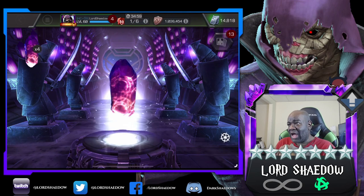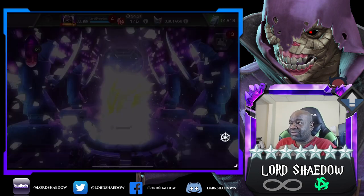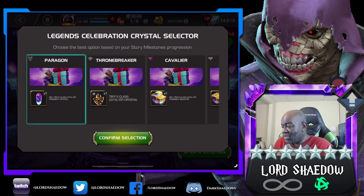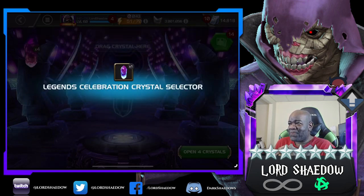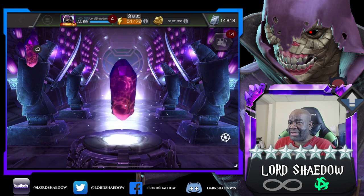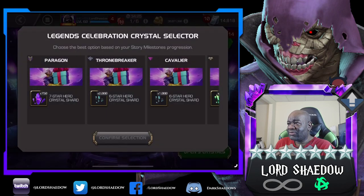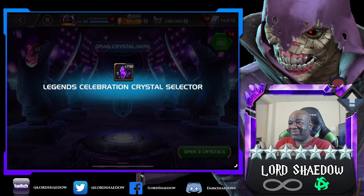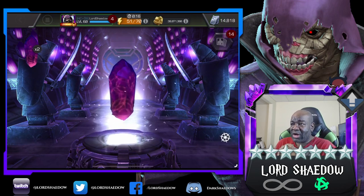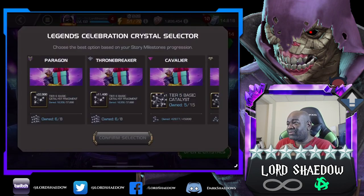I've opened up like 150 of those things and they pretty much trashed me. T6 - okay, I will take that. We might open those up since we got them in this crystal opening. Seven-star shards, thank you very much. I think the only one I wasn't loving was those paragon crystals, but there's still a chance I can get a seven-star. T6 - look at this.